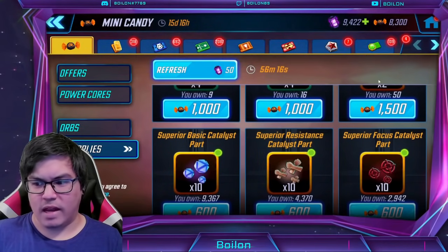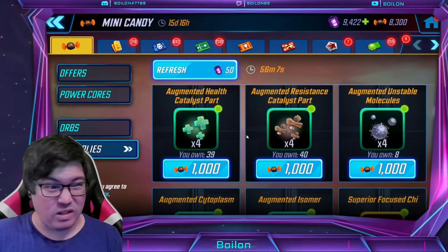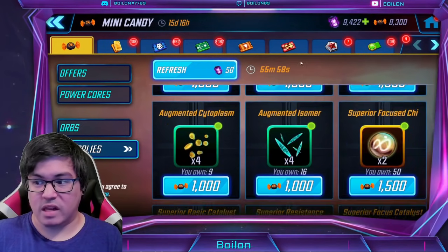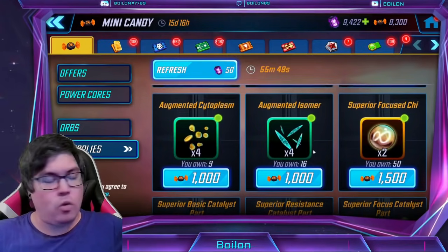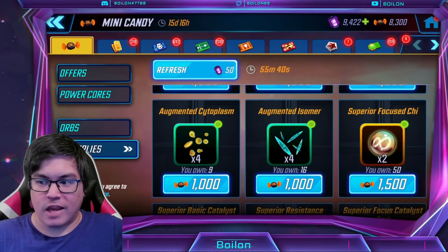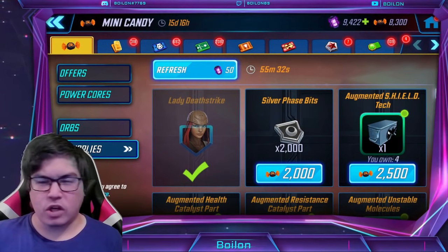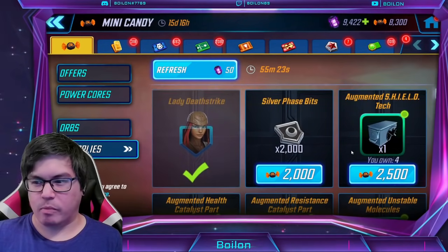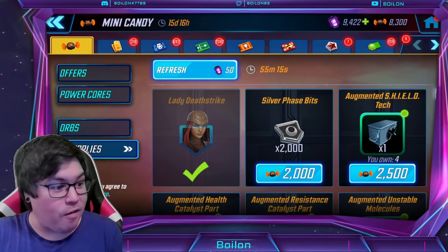With that leftover 55,000 candy, what can you do in the store? You can get silver bits at 2,000 candy for 2,000 bits, one augmented unique for 2,500 candy — for me it's augmented Shield Tech gear, but it's random each store refresh — or two superior G13 uniques for 1,500 candy. There appears to be only one unique slot for both the orange and teal options. Personally, I wouldn't buy regular gear pieces or orange/purple items — that feels like a waste of currency.